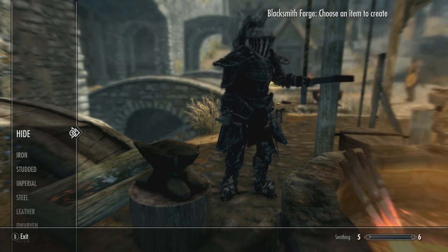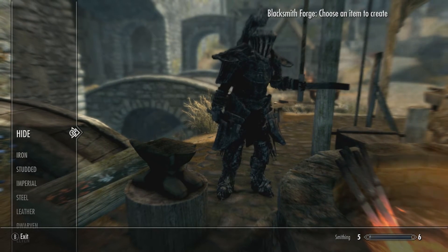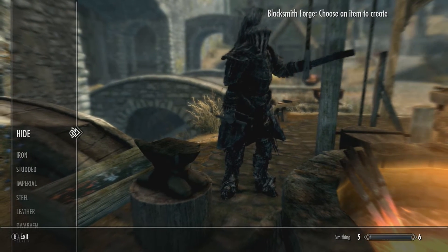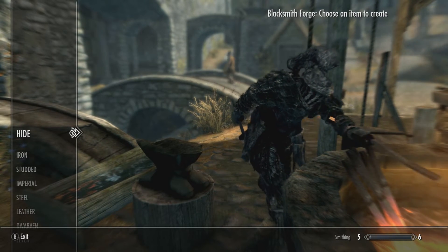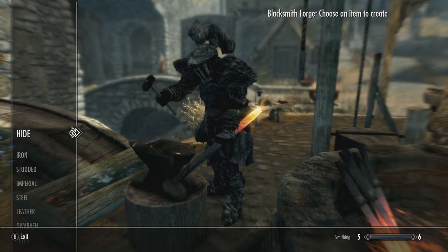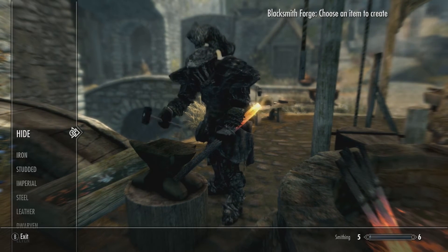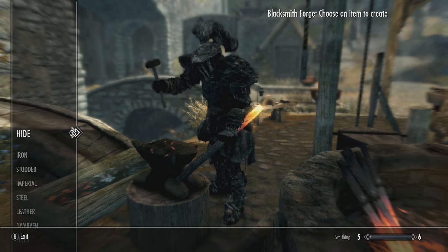If you're wondering what armor I do wear throughout my videos, it changes, but I do normally tell you. This is actually Havent the Rock — I think that was yesterday's episode, it's out on the channel, go check it out. It is actually called Havent the Rock, great mod, beautiful set of armor. You get an absolutely overpowered weapon and shield as well. It is based off the Dark Souls franchise.